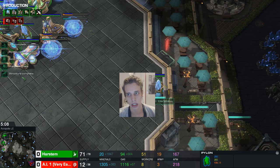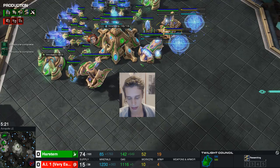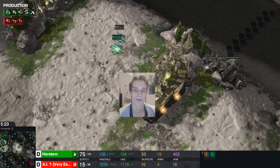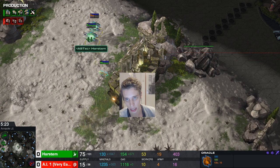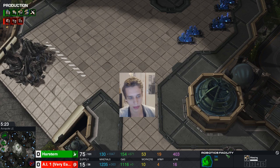Once your robo finishes, add two more gateways. Don't chrono boost the observer — that's a mistake, as you won't be able to afford the immortal immediately after. Build pylons, avoid supply blocks, then get your immortal, plus-one attack, and charge. Transfer workers from your natural to your third, warp in a second sentry. At this point, send out a hallucination scout with the observer and two oracles. You want to find out how much gas your opponent has and match their gas count.